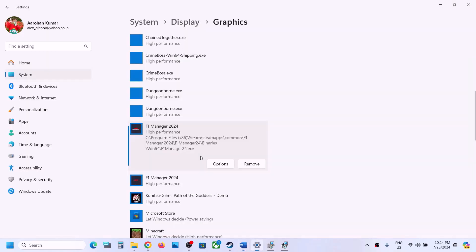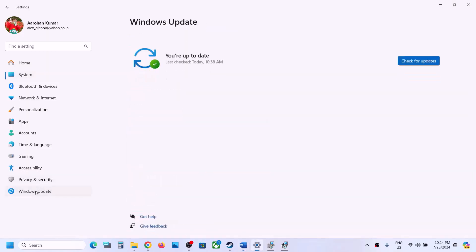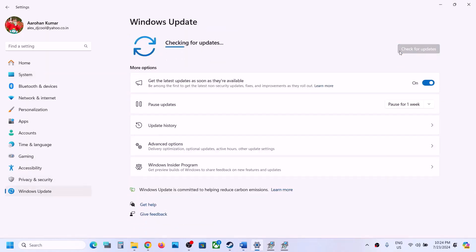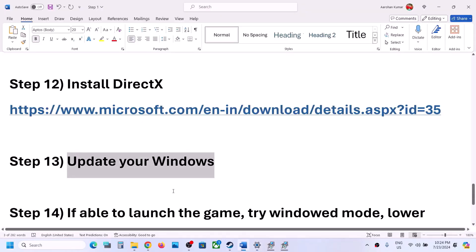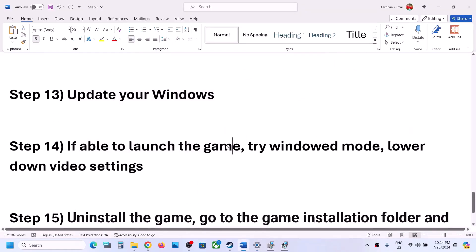The next step is to update Windows to the latest version — do not ignore this. Go to Windows Update (or Update and Security on Windows 10) and click Check for Updates. Once all updates are installed, restart your computer and after the system restart, launch the game.